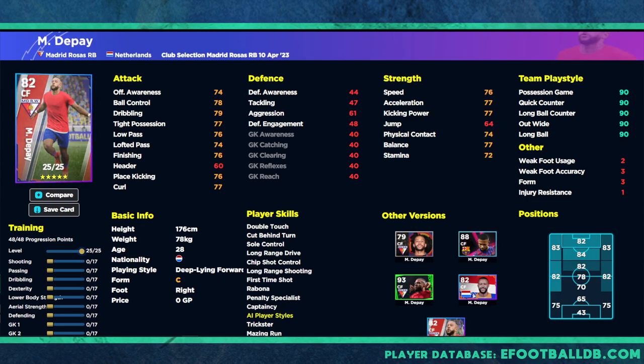Last but not least, Memphis Depay — he's been playing well for Atletico and seems to have found a home. He's a deep line forward, so we'll be boosting his finishing to about 85-86 and focusing on passing, since he already has 76 low pass. Dribbling doesn't need to be maxed out for the type of player he is. It's all about pace and power with this guy — he'll be coming deep, collecting passes, and laying them off.